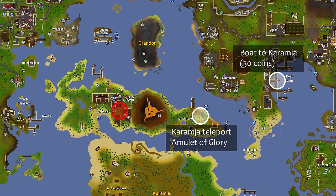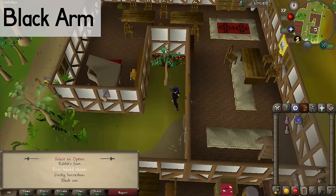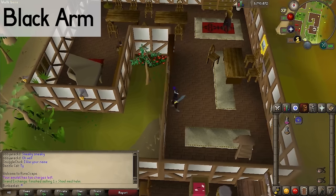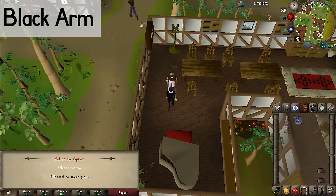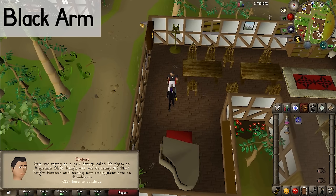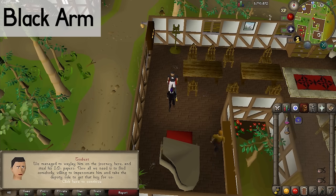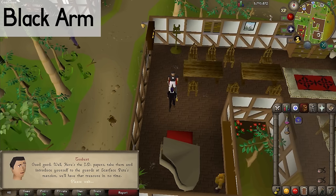Get to Brimhaven by your favorite method, like glory teleport or taking the boat from Port Sarim. Once in Brimhaven, have the Black Arm gang member go to the hideout building. Click on the door and tell Gruber the password 'four-leafed clover,' then click on the door again to go inside. Talk to Trobert and ask him for help getting Scarface Pete's candlesticks. He says the head guard Grip has the key to the treasure room, and there are new guards starting work today since the Black Arm gang managed to steal his ID papers — so go ahead and volunteer to undertake the mission. Trobert gives you the ID papers.